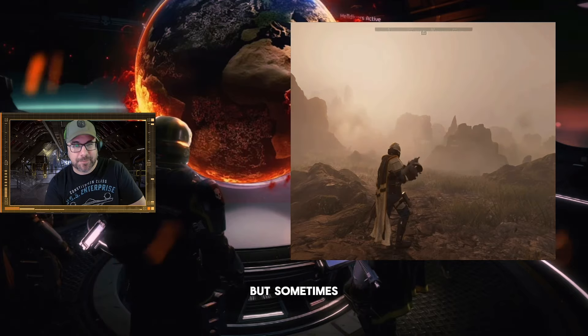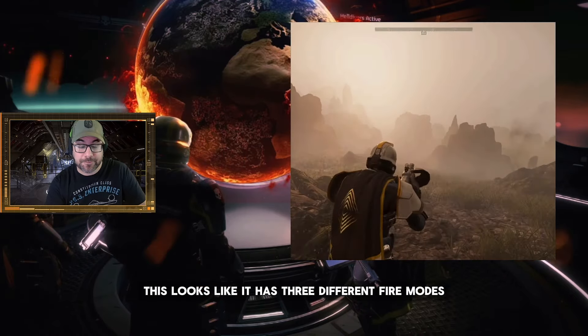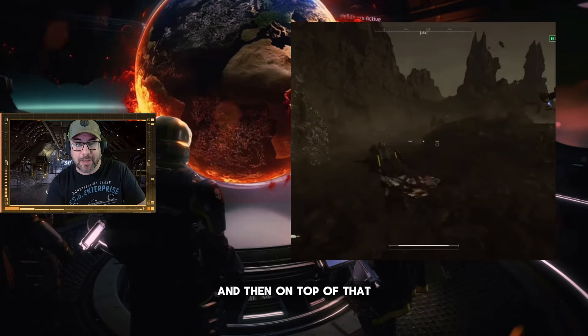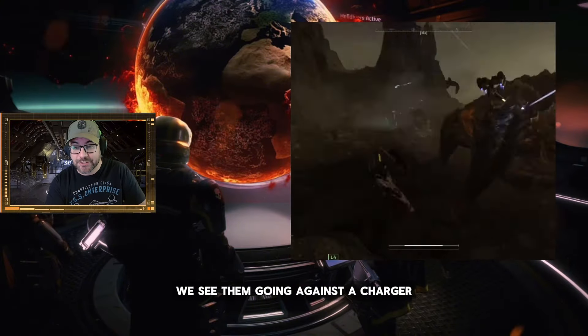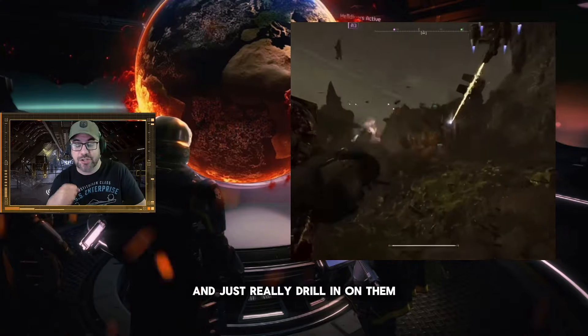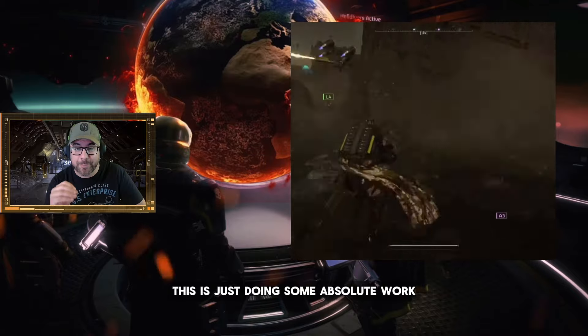I'm a big fan of the machine guns, but sometimes it just feels like they don't have enough power. This looks like it has three different fire modes so you can control the speed that it fires, and on top of that it looks like it throws out some damage. Here we see them going against a charger — if you don't know this is the current meta: you throw your stun grenade, it allows you to get in behind and just really drill in on them. And as you can see here, this is just doing some absolute work.